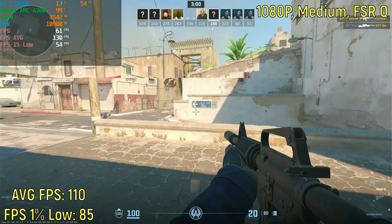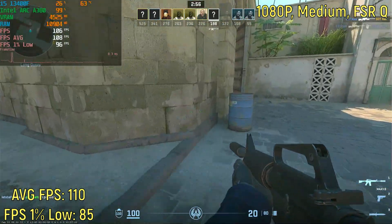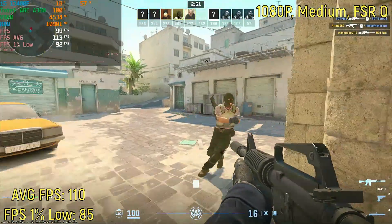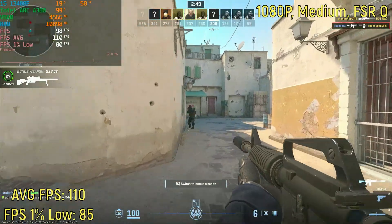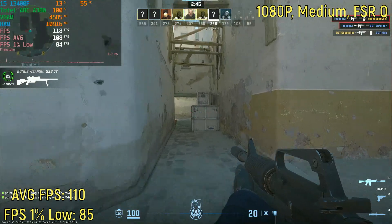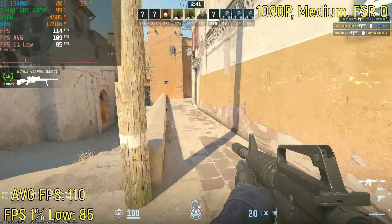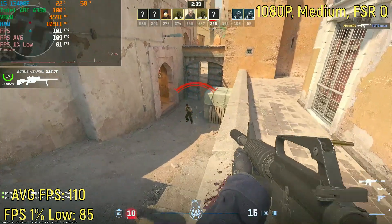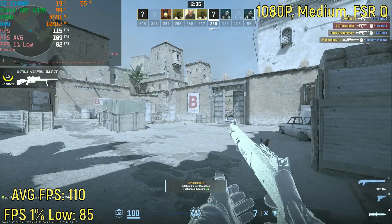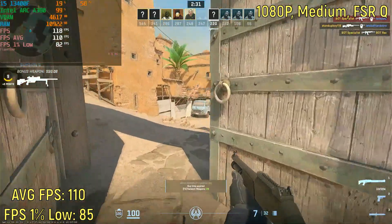The next thing I tried was 1080p on the medium settings with quality FSR. The game ran better than expected — it got 110 frames per second and had a 1% low of 85. So it is slightly worse than 1080p low without FSR, but the game looks slightly better. If you aren't fully into competitive gameplay and want decent visuals, that might not be a bad option. It's not that intensive and it looks ever so slightly better.